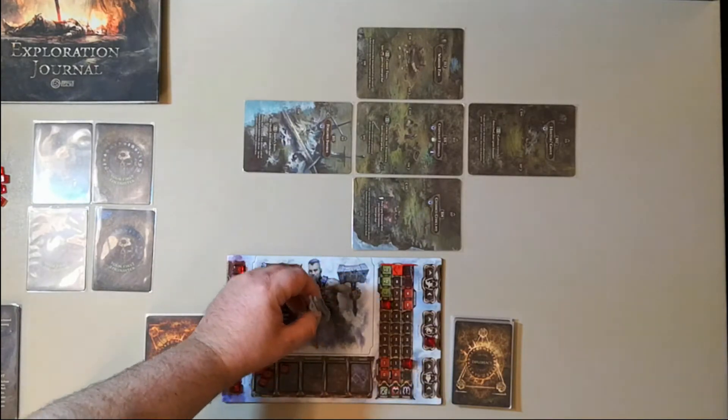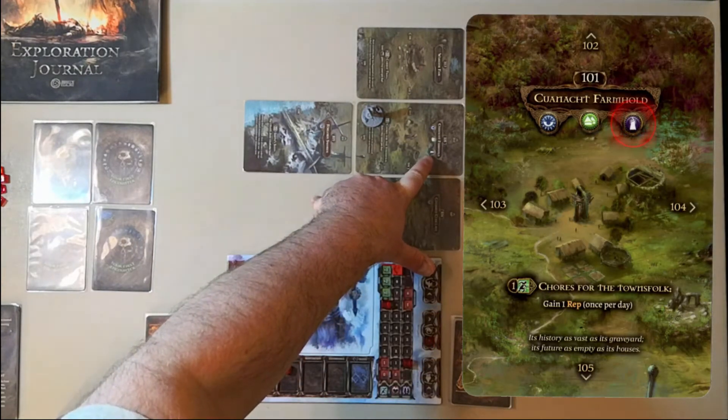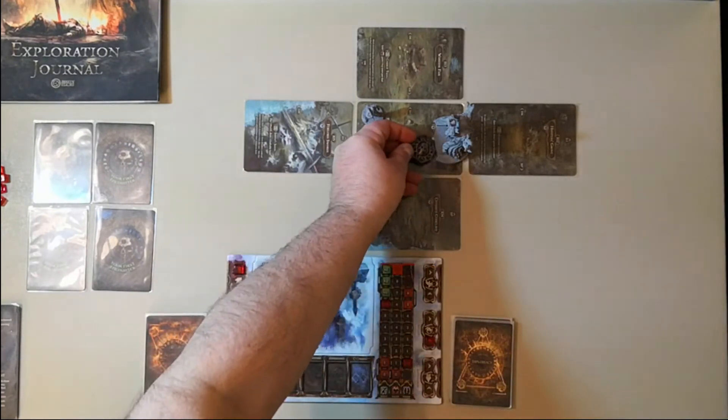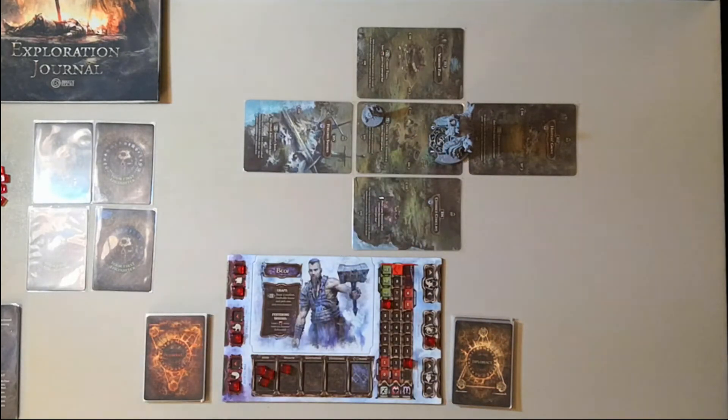We take our character model and place it in our home location. Then we take the Minhir and place it in the home location as well — or any place that has the Minhir symbol, which is the third symbol on the Kunawak Farmstead. Then take your Minhir coin dial and find the eight, placing it with the eight facing outward, telling us we have eight days remaining before it goes dark. This is pretty much the standard setup, especially for a single player game on the first mission.